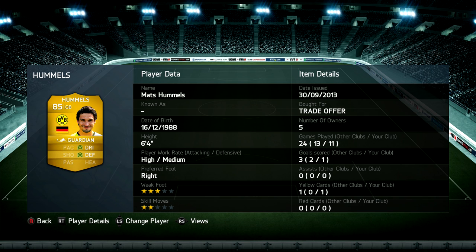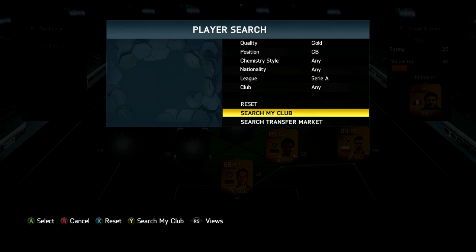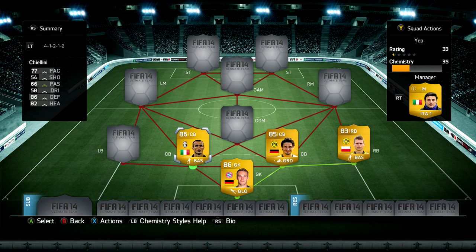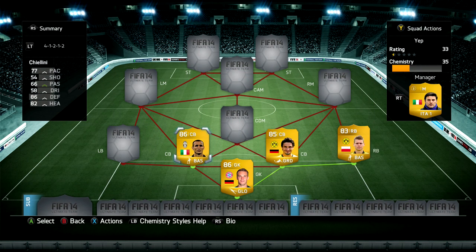Our first centre back links up perfectly with these two guys and it is going to be Mats Hummels - I love him, six foot four, he's a big guy, perfect to win headers from corners. Moving over into the Serie A, it's going to be Chiellini as our other centre back - lots of pace, great defending, great heading, good work rates, he is just fantastic on Ultimate Team.